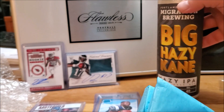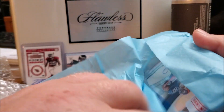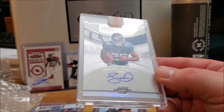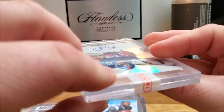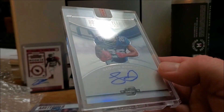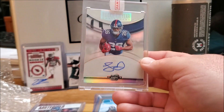Here's our magnum bag — let's see what we got. I need another big hazy cane for good luck. All right boys, here we go. Boom! Rookie of the Year contender — Saquon Barkley! Cannot be upset about that. It's got a Panini tag on it so it looks like it's never been circulated. Saquon Barkley rookie on-card auto, Rookie of the Year, from Contenders Optic. That's sick!